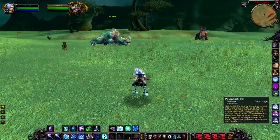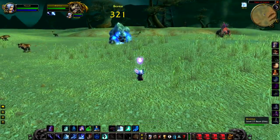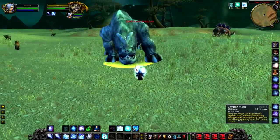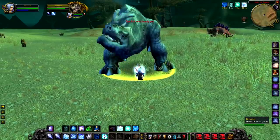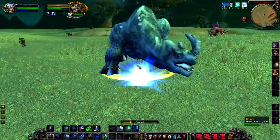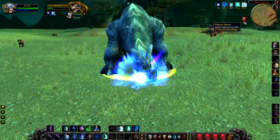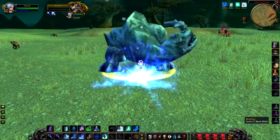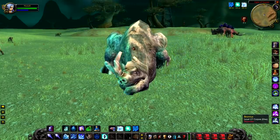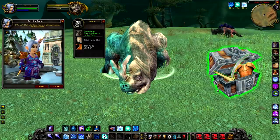Up next we have Brontus, a level 27 elite just south of the Field of Giants. Brontus doesn't do a crazy amount of damage, but he has a lot of health. As a kodo, he's pretty easy to pick out — he looks more aged and different from the others. If you have the sustainability to slowly burn him down, go for it. As for loot, he's only got a guaranteed chance to drop a green with no unique loot, so if you don't need to kill him, I wouldn't bother.